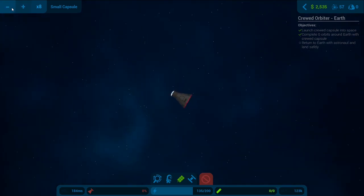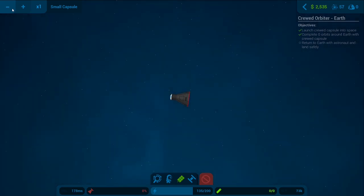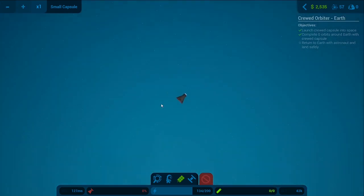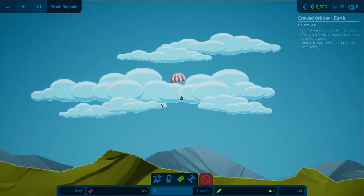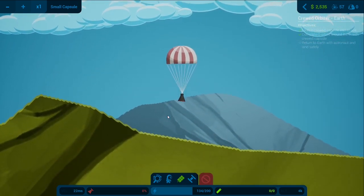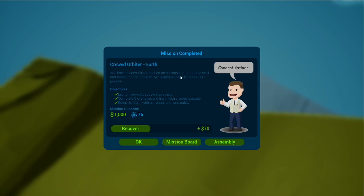I love the way you get music when you get a bit closer. The only thing is you can see our velocity but I can't see our height — that's the only thing. That was a bit of luck — the parachute has opened up for us. Mission complete! You successfully launched an astronaut into stable orbit and recovered the capsule. Not losing astronauts is our first priority. Let's recover that and go back.